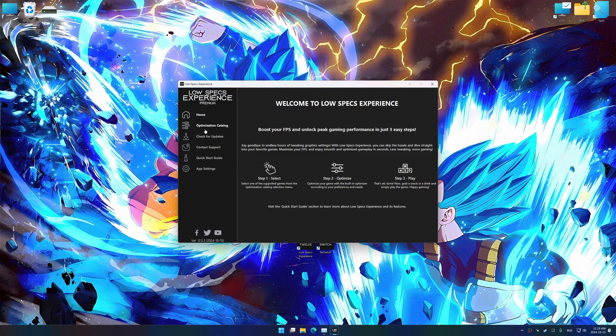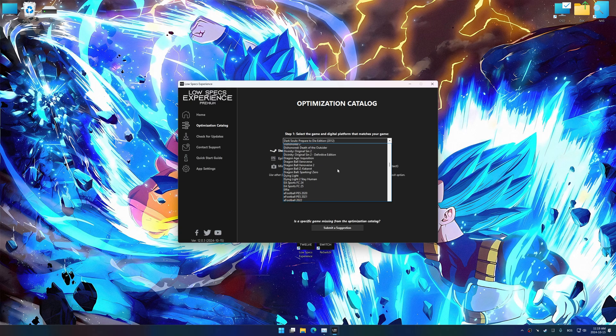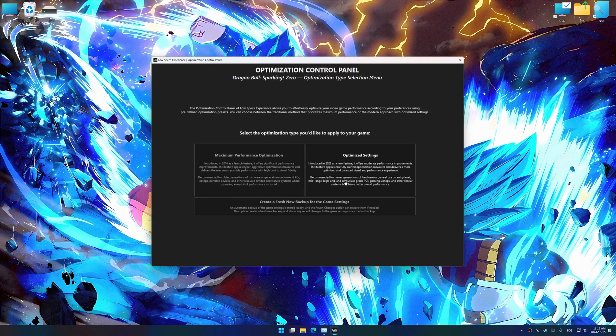Now go to the optimization catalog, select the applicable digital platform, and select your game from the drop-down menu. Once done, press Load the Optimization Package. Low Specs Experience should automatically detect the game version installed on your system. If it does not, you will be asked to manually select the game installation directory. Now press OK, and the optimization control panel will load.